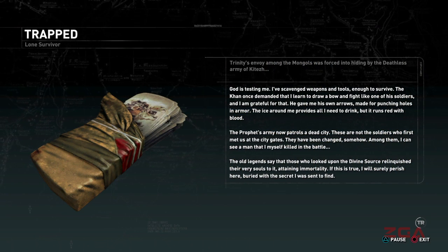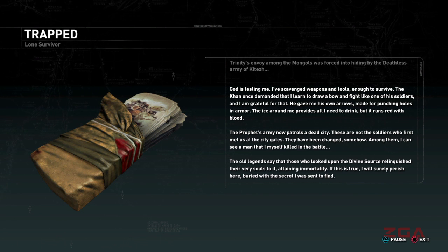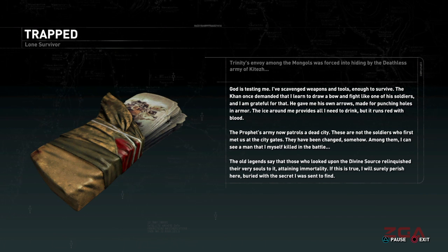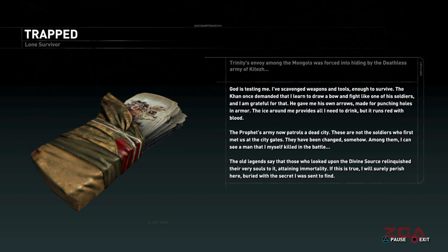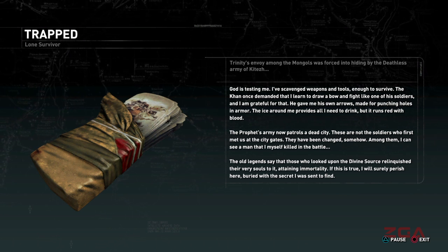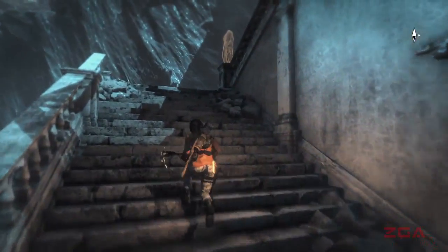Where is this? It's documents. These are not the soldiers who first met us at the city gates — they've been changed somehow. Among them, I can see a man that I myself killed in the battle. The old legends say that those who looked upon the divine source relinquished their very souls to it, attaining immortality. If this is true, I will surely perish here, buried with the secret I was sent to find. Hey, this guy is quite the survivor — he managed to survive all the way up to here.